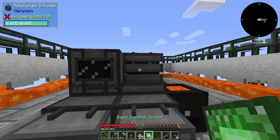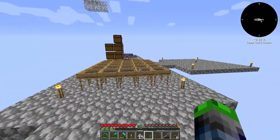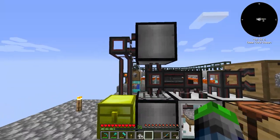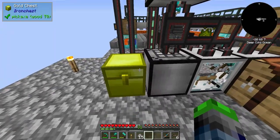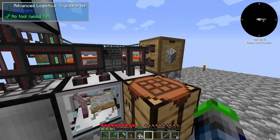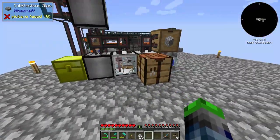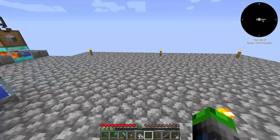Once this is done we can go ahead and get the second enrichment chamber. Looking at this, if I move this guy down here and move the chest over one, it all works right. So we're actually going to rip out this whole system and move it here.